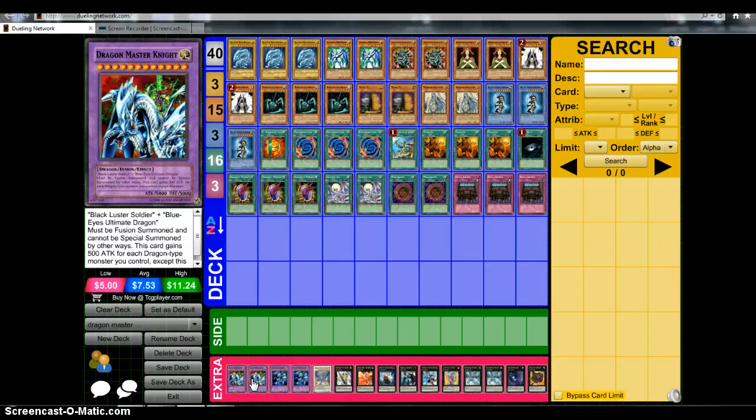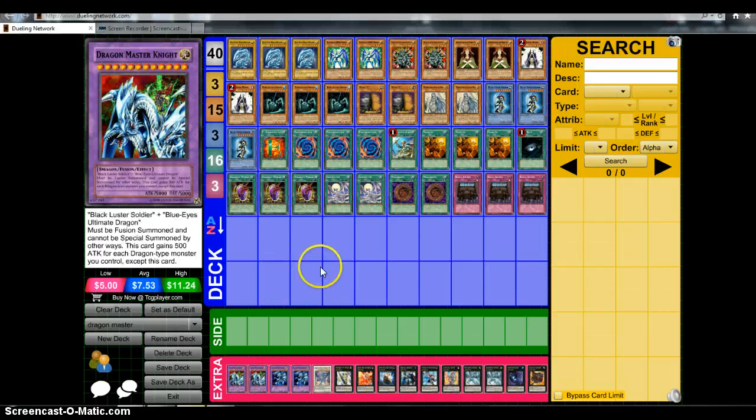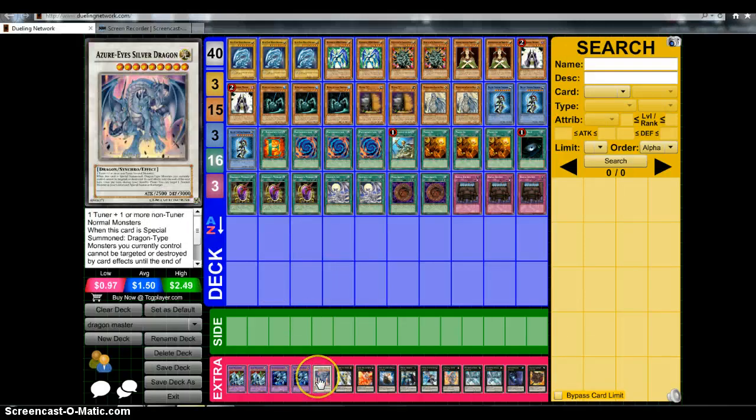For the Extra Deck: 2 Dragon Master Knight — the biggest, most badass card in all of Yu-Gi-Oh! in my opinion, next to the Egyptian God cards and the Seal of Orichalcos. He must be Fusion Summoned and can't be Special Summoned by other ways. He gains 500 attack for each Dragon-type monster you control besides himself, so if you have 4 other dragons on the field, that's a potential extra 2,000 attack points, making him 7,000 — and if your life points are lower than your opponent's, activate Megamorph, that's 14,000 attack points. We also have 2 Blue Eyes Ultimate Dragon, and as I call it, Azure Eyes Silver Dragon — shoutout to Azure Eyes White Dragon.